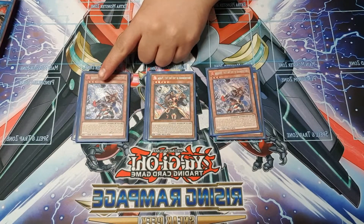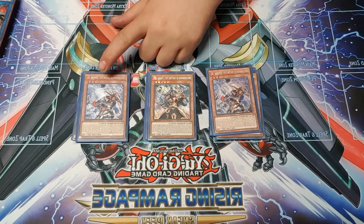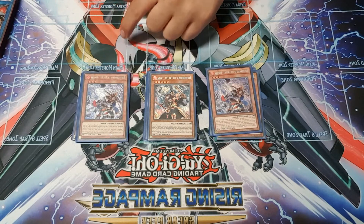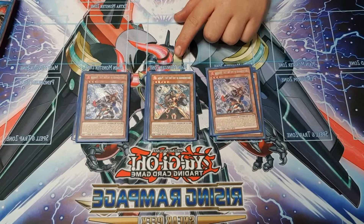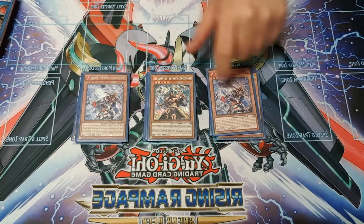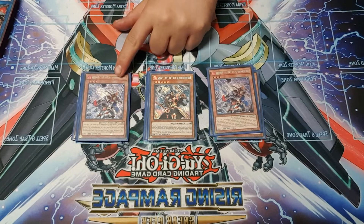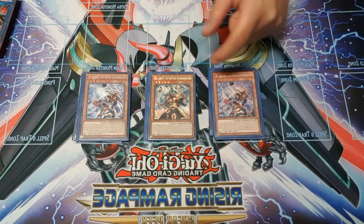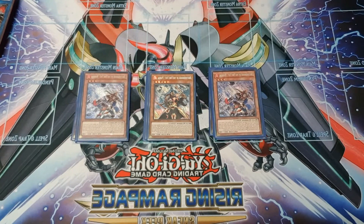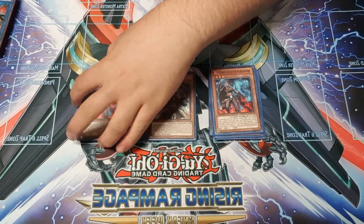Then onto the two-ofs: I've got two Rooster. Rooster is one of the cards you want to send to the grave via Eagle because it's free to search for a Fire Formation when Eagle's out, since Eagle nullifies all the costs. If you summon multiple copies, you can keep searching formations, and if you bring it out of the graveyard with Panda, you can search a Fire Fist monster from your deck, which is awesome.